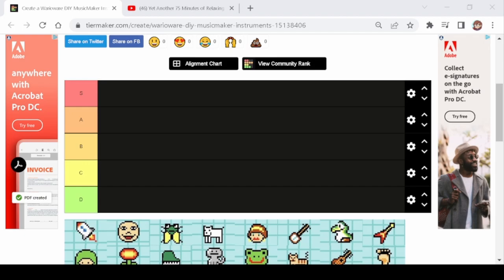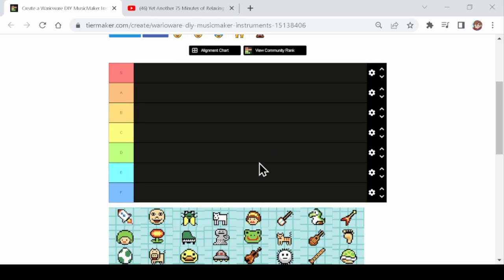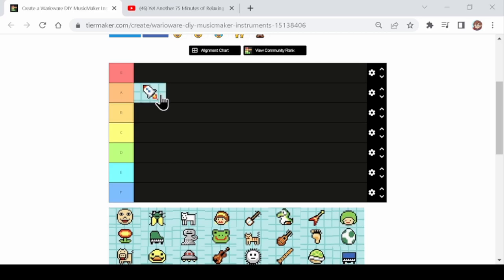Let's rate these. First of all, the rocket — I'm gonna give that an A. I think it's incredibly useful, it sounds good, and I've had multiple reasons to use it. I should probably specify I'm looking at multiple different factors when making this tier list. Usefulness is important, how often I've managed to use it is a minor factor, but I'm not gonna weight that too heavily because otherwise we'd constantly have violins and flutes in S tier.